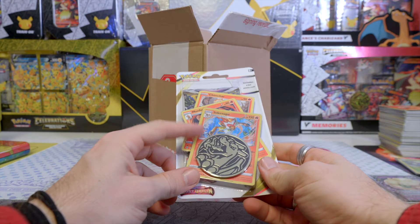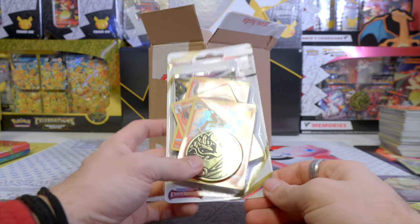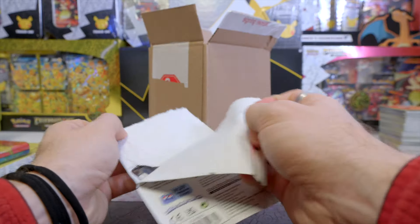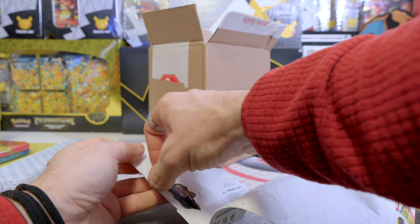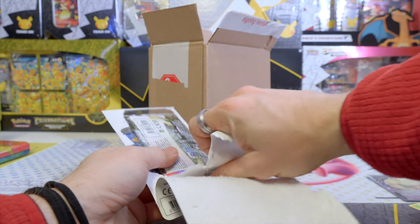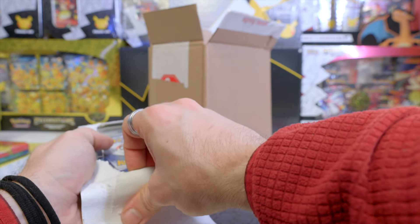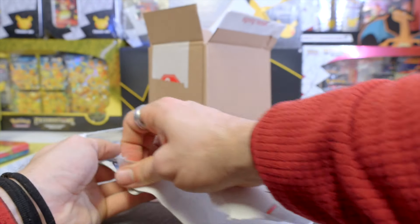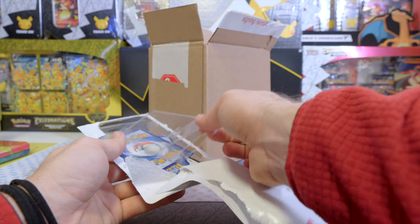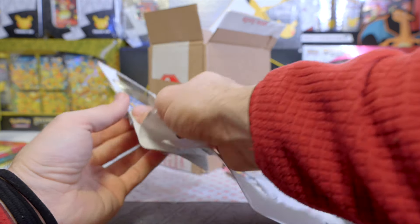These are sleeved blisters from Lost Origin. I bought a couple of these boxes with 16 in them each, so we're going to open one of these boxes. There are 16 in total. We have the Infernape line here, but we also have ones with the Torterra line. I would have preferred the checklane blisters with just one promo card in it, but by the time I decided to buy them, they already sold out. These were at a good price as well, so I thought might as well pick those ones instead.